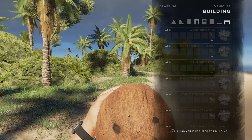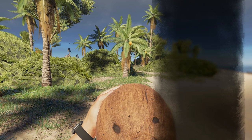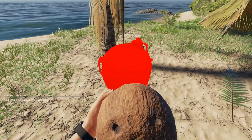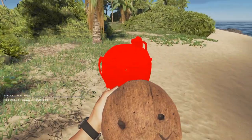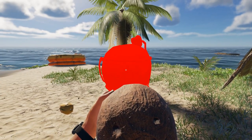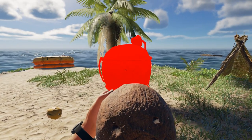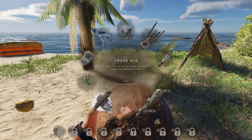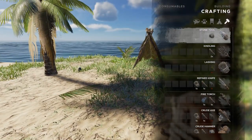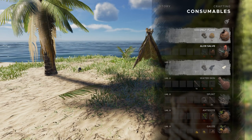Vehicles — wow, okay, we can make a few things. Consumables. Hey, okay, cool. Can I place this down anywhere? Can I drop? And drop that — okay, that's fine. And where did we get that? Consumables — coconut flask.